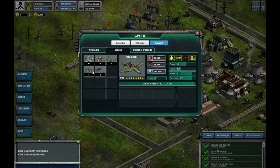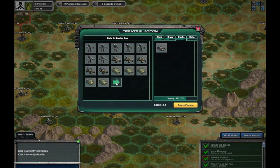Unlike infantry and vehicles, aircraft do not need to be transferred to the staging area in order to participate in battle. However, aircraft are meant to support ground units.